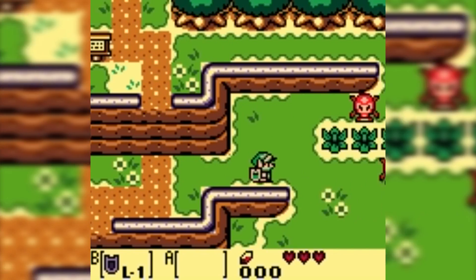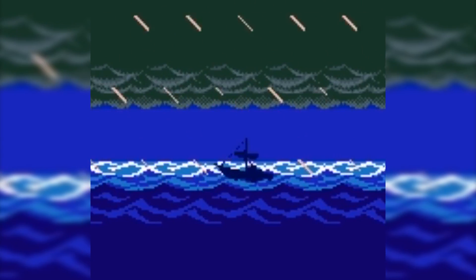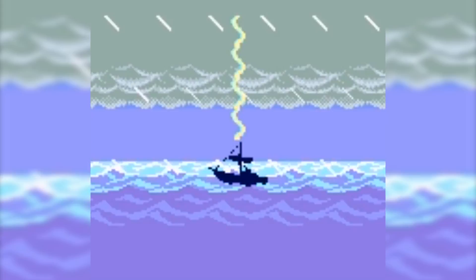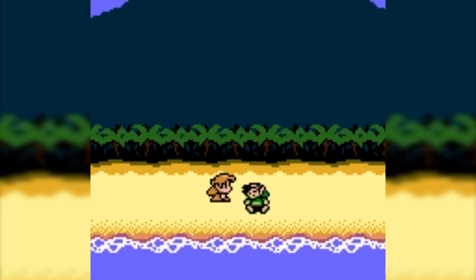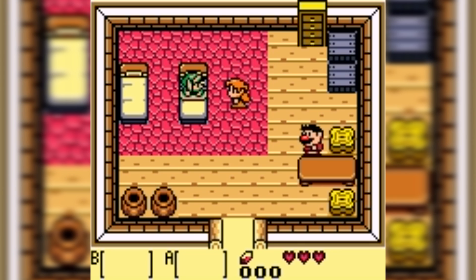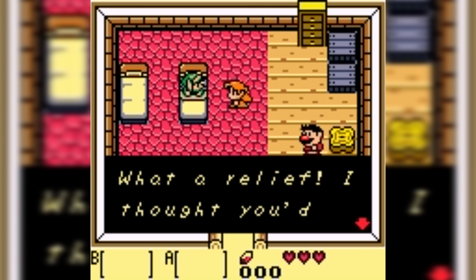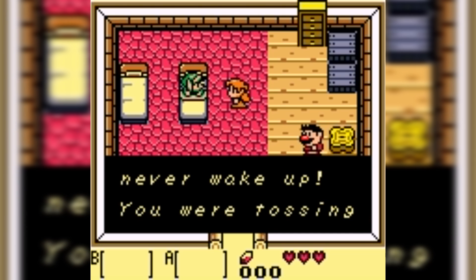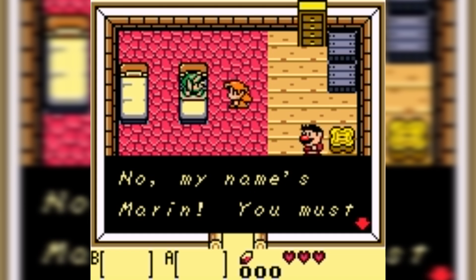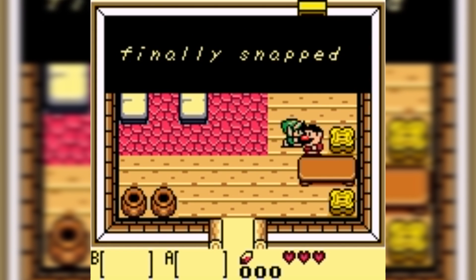After the events of A Link to the Past, the hero Link travels by ship to other countries to train for further threats. His boat gets destroyed in a storm and Link washes ashore on Koholint Island. Here a girl named Marin, who looks a lot like Zelda, and her uncle Tarin find Link and nurse him back to good health. With the coming of Link, a lot of monsters have appeared and it is up to Link to defeat them — find the instruments in each dungeon and wake the Wind Fish, positioned on top of the mountain on the island.